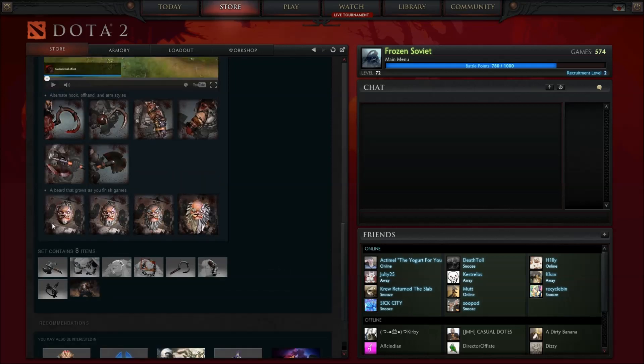How it works is, this head automatically gets socketed with a gem that counts how many games you've played, and the more games you play, the longer the beard gets. So eventually it's 5, 10, 15, 20, or 25 games — 25 is the last beard.